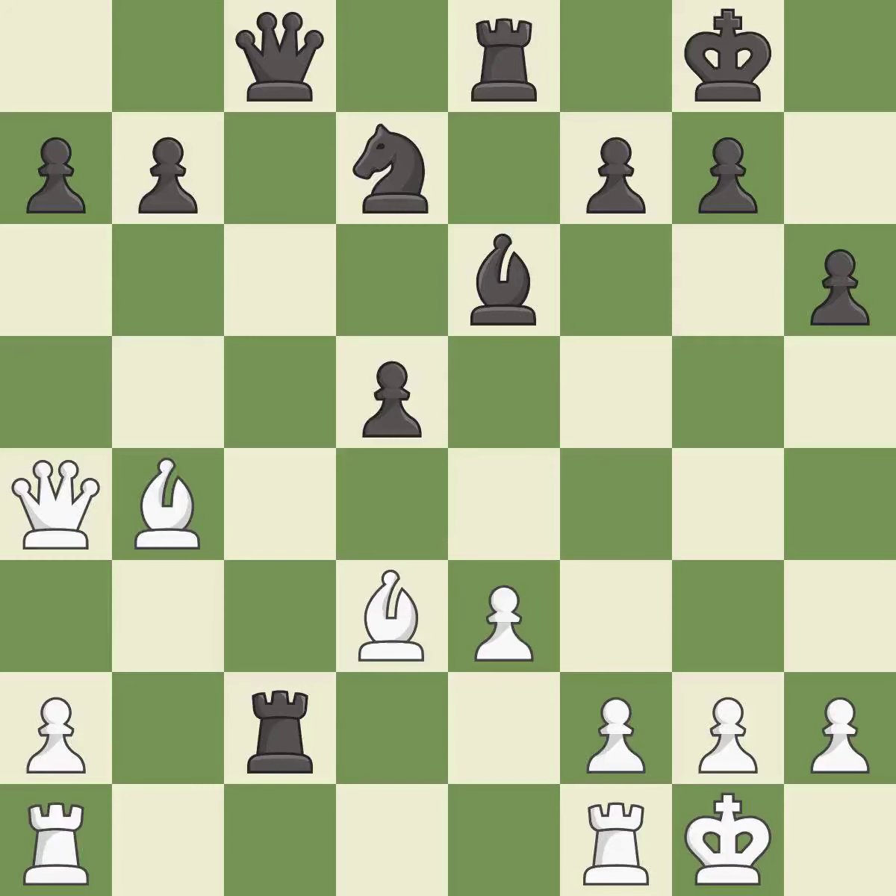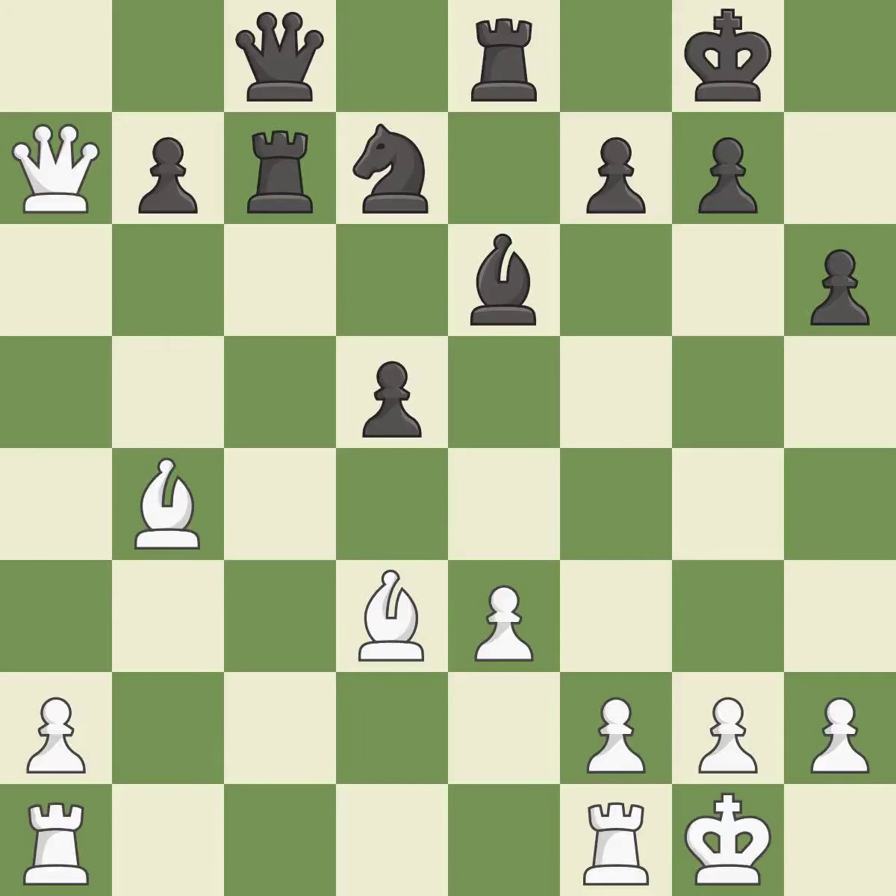This attacks a rook, winning a tempo when it moves away. The rook moves to a safer square. The only move that works follows — a great move. That pawn was free for the taking. This wins a tempo by threatening a bishop and forcing it to move away. This ignores a better way to move the bishop to safety — it is a mistake.